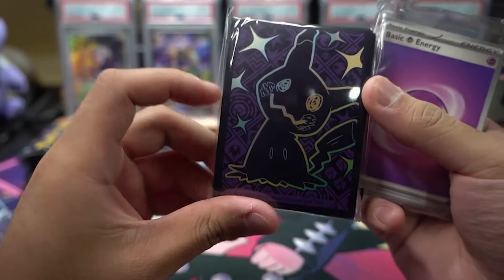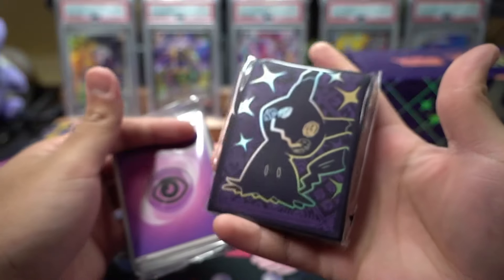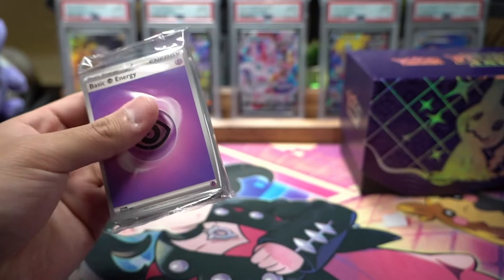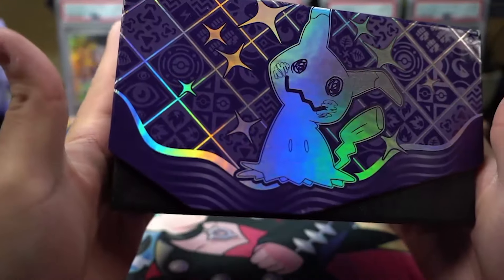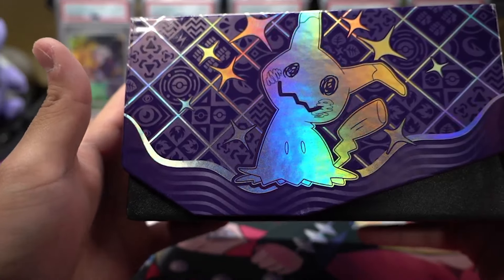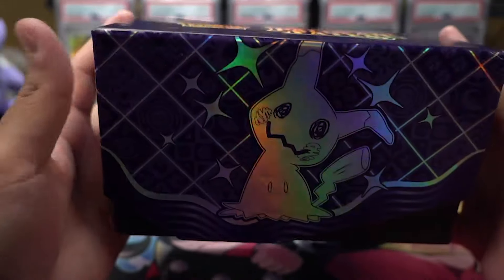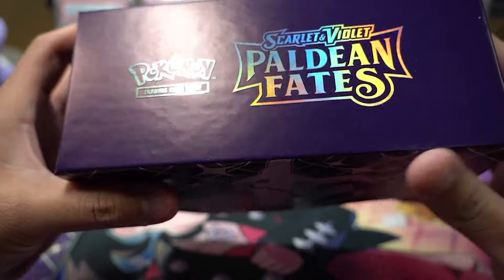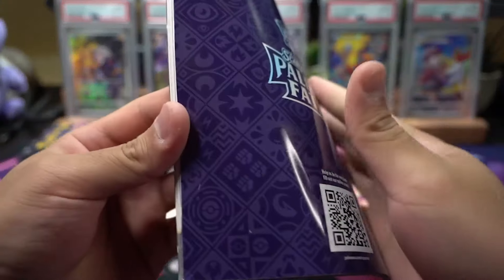You get your sleeves, which is very nice — I might just buy the sleeve alone because it looks so nice. I like the purple, I'm a big fan of black and purple. You get your energy cards too. I just noticed how shiny the box is — look at that, it's like an oil spill kind of color going on. That's crazy good, I'm a big fan. You get the name on top as well, and then the booklet with all the cards inside.